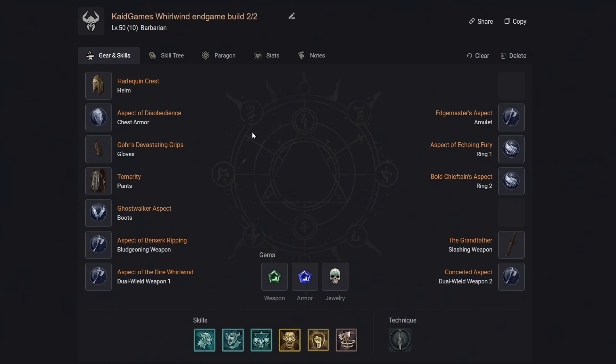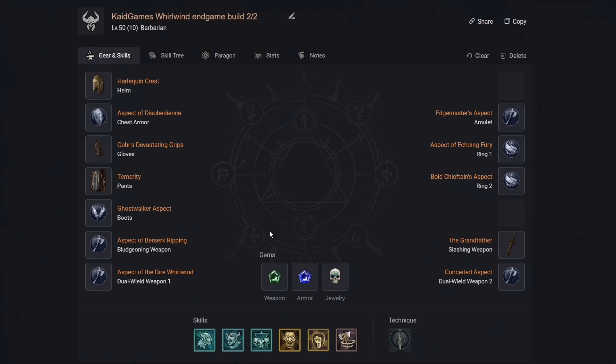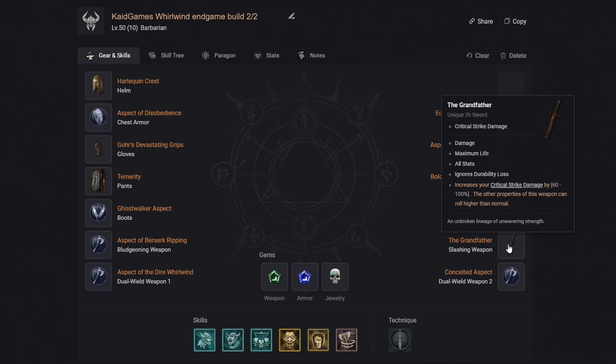As for your gear, if you're looking for purely the best of the best, here it is. Get the Harlequin Crest and slot in a damage reduction gem. For your chest, get the Disobedience chest armor and slot in 2 damage reduction gems. For gloves, get Gore's Devastating Grip. For pants, get the Temerity and slot in 2 more damage reduction gems. For boots, get the Ghost Walker boots. For the amulet, get the Melted Heart of Selig. For your first ring, get the Ring of the Equine Fury, and for the second, get the Bolt Chieftain's Ring. For weapons, get the two-handed Hammer of the Dire Whirlwind and socket 2 critical strike damage gems. The second weapon is the Broad Sword of Berserker Ripping — socket 1 critical strike damage gem. Then equip Remeladins Magnum Opus and slot 1 critical strike damage gem. Finally, get the Grandfather Sword and slot 2 critical strike damage gems of the same type.